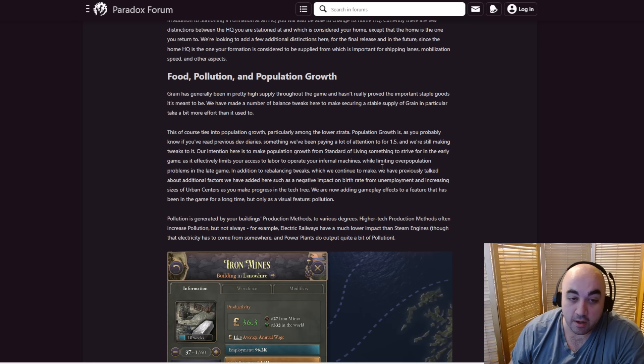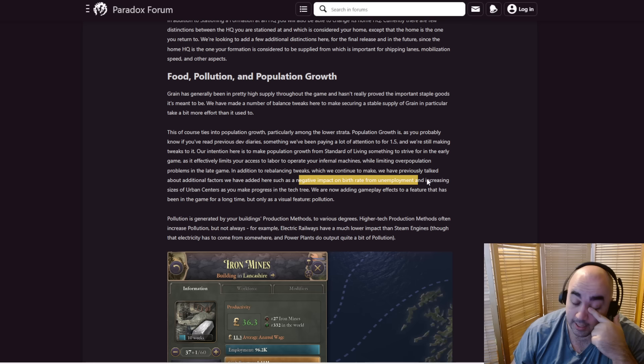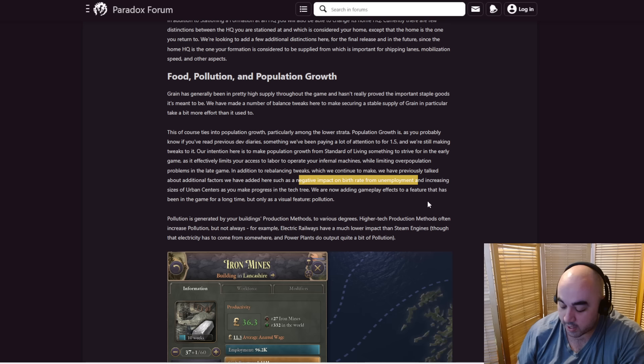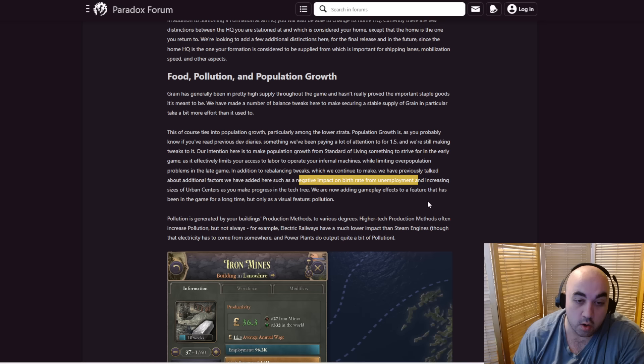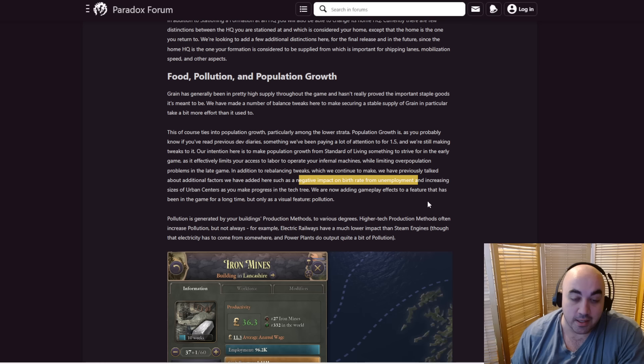While limiting overpopulation problems in the late game. In addition to rebalancing tweaks, they've previously talked about additional factors such as a negative impact on birth rate from unemployment. I really like this one — it makes you care about unemployment as a modifier and actively seek it out. I wish the UI was a little better for identifying where you have unemployment specifically, because right now it just shows available labor. The way I do it currently is I look at the migration attraction map — if you see a place that's super red, almost always what's going on is massive unemployment, which generally causes really red migration effects. So when you see that, you build a lot of jobs there and this increases your pop growth.